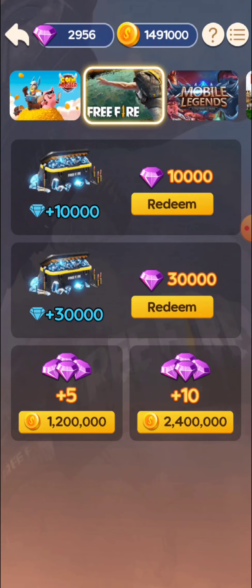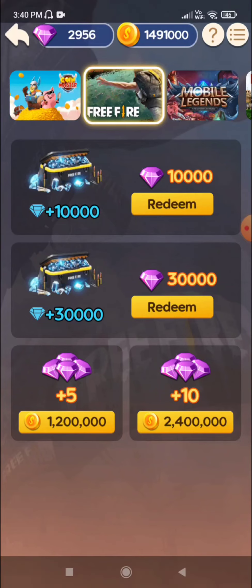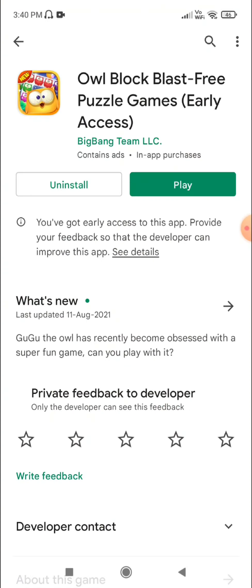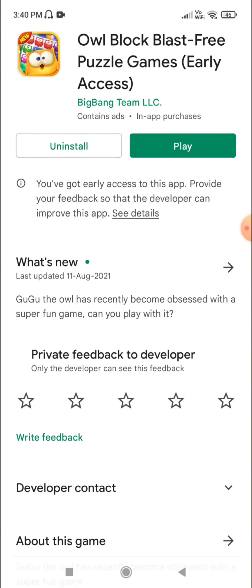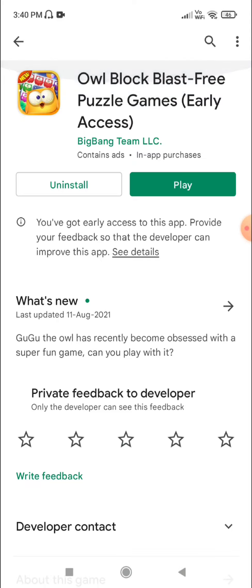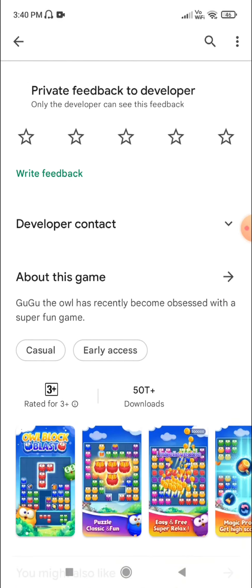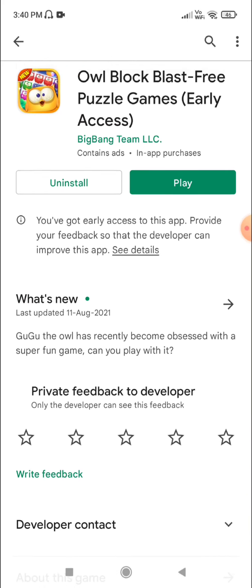Now I will show you how many diamonds you will need. If you need Free Fire diamonds, then you will need 10,000 diamonds, and then you will have to redeem. You will have to give your UID. Now let's talk about it — is it real or fake? It's early access, which means that you don't have a review or rating.